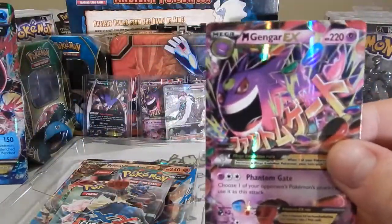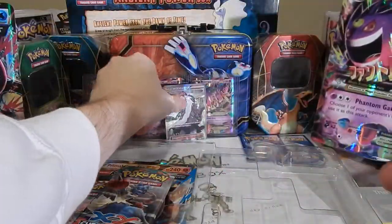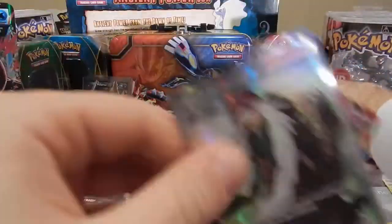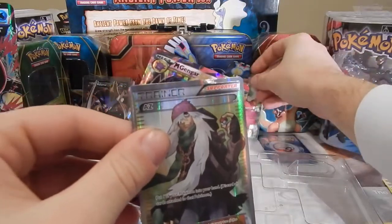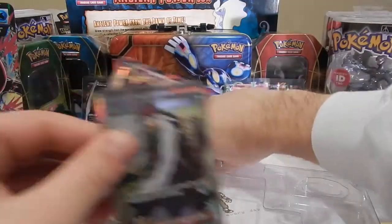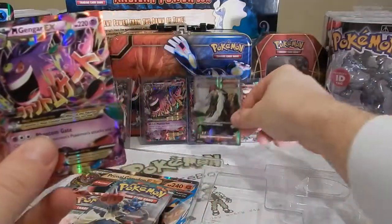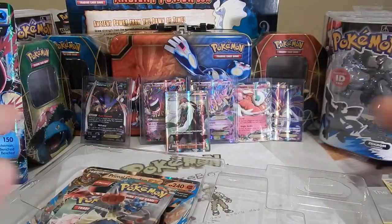It was out and it took me a second to realize because I was trying to find a place for that Swadloon. A third one, guys! These are all the EX's I have from this set — they're in the background. So if you know EX's from the set that I don't have — the ones I have are all in the background — and I have two Mega Gengars to trade for any EX that is not shown in the background.